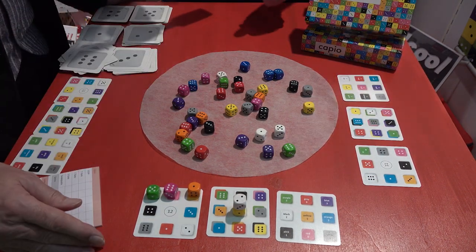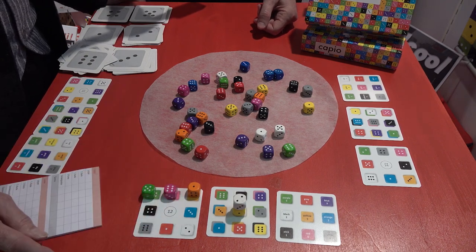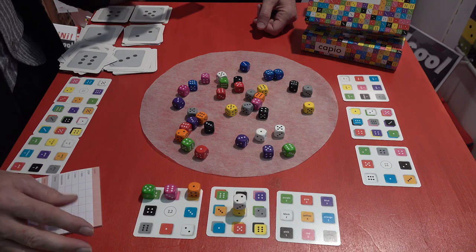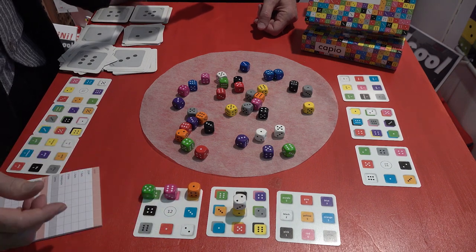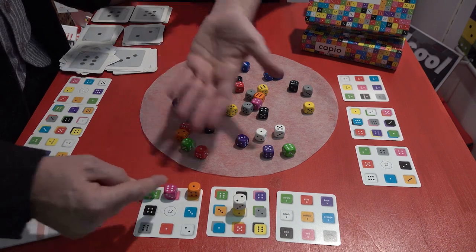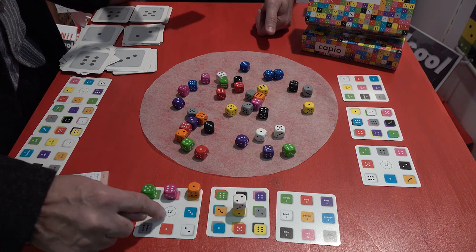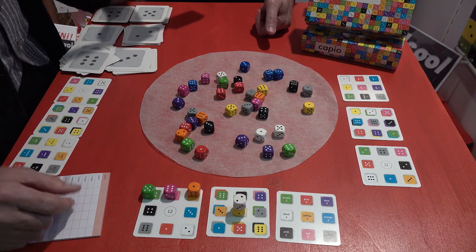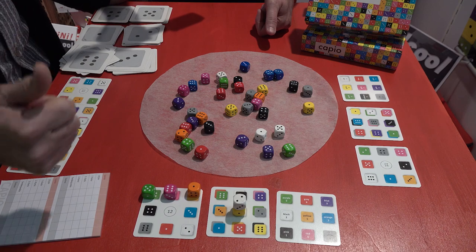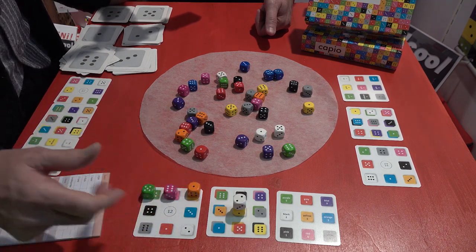There are some tricks about the cards. Here, for instance, you put them down correctly, but you see there's a number inside. This number tells you the maximum number of dots of the dice which you can put down. Every die you put down correctly is one point. And if you hit the nail on the head with that number exactly, you get an extra point — so that's four points for this one.